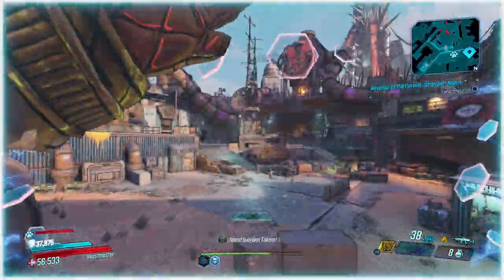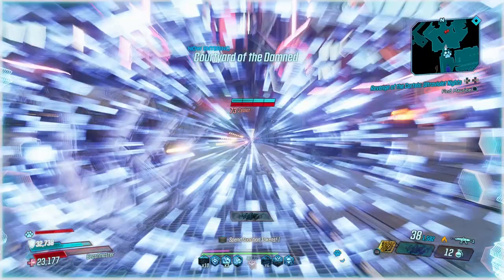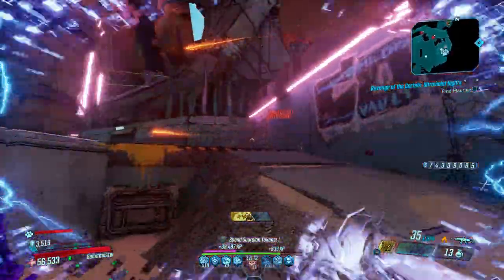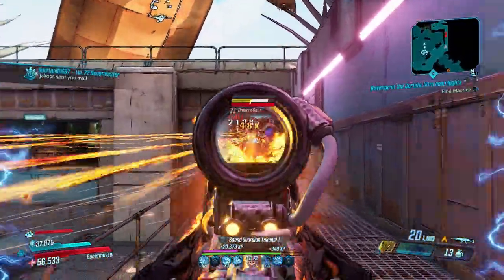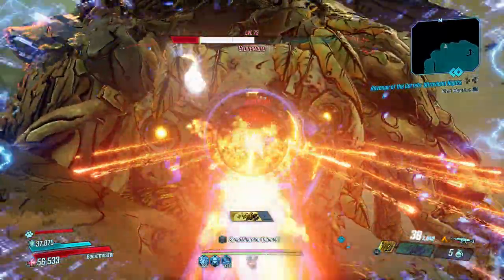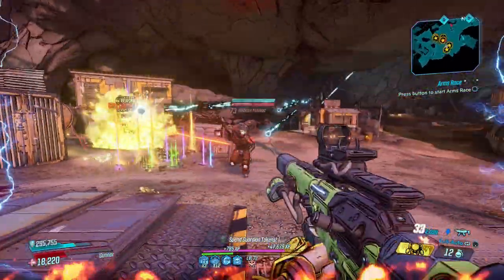Number one: the Rowan's Call, an automatic Jakobs assault rifle that comes in fire, shock, or radiation, with an increased chance to drop from Red Rain, the final boss of Slaughter Star 3000. For a long time it was lackluster, but now it's top tier — fitting the low fire rate, high damage bracket perfectly. Landing crits causes the bullet to fragment into two and ricochet to nearby enemies while also returning bullets to your magazine, letting you theoretically fire forever and deal mountains of damage. Its unique effects make it a fantastic companion for tough opponents, particularly well suited to FL4K. That's all for this video — hope you enjoyed it and learned 10 must-have legendary weapons to get at level 72. Drop a like or subscribe and I'll catch you in the next one.